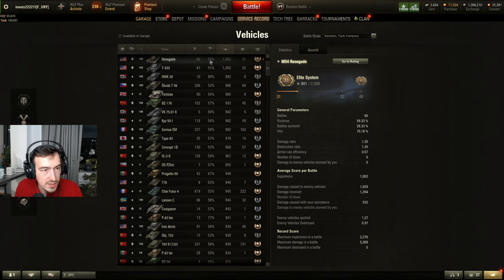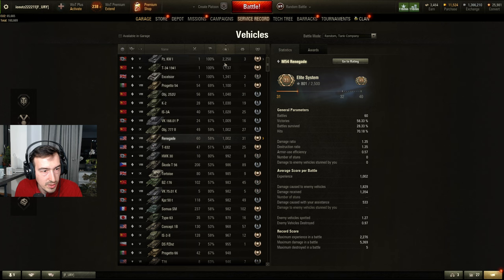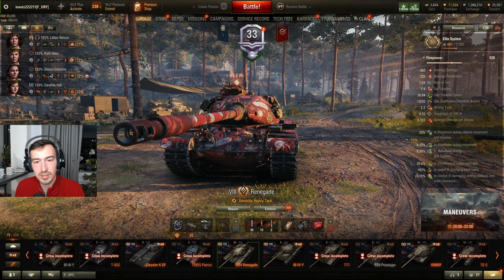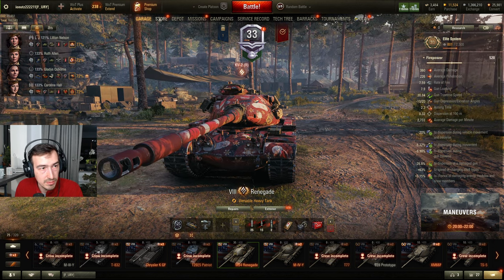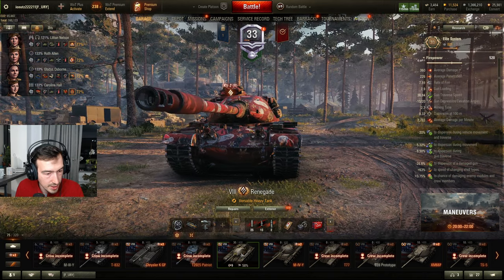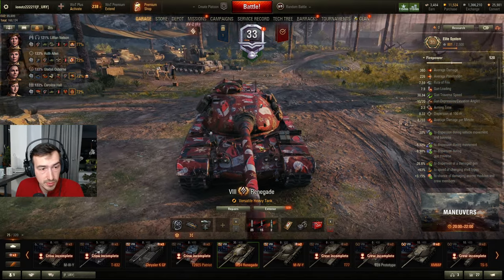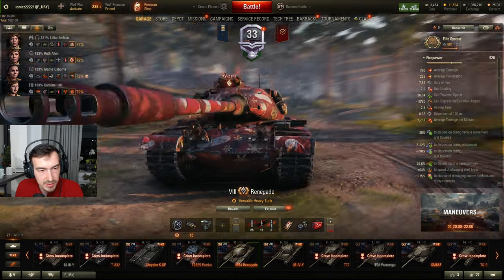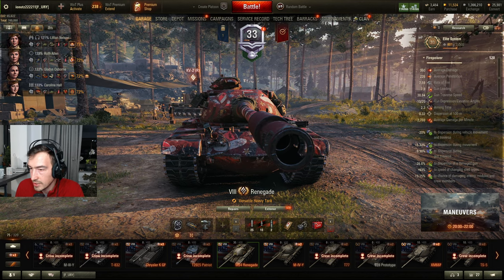In the Renegade I have 60 battles with a 58% win rate, and as you can see it's one of my highest-performing tanks in the game — it just works. It's a tank I like to play from time to time, and whenever I feel I'm not playing all that great in my other tanks, this is a good bet. If you can buy it from the store, just go for it. Thumbs up from me for this tank, and if you can use a Santa or Christmassy type camo, why not go for it. Thanks a lot and I'll see you in the next one. Bye!